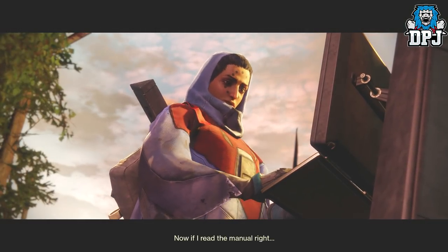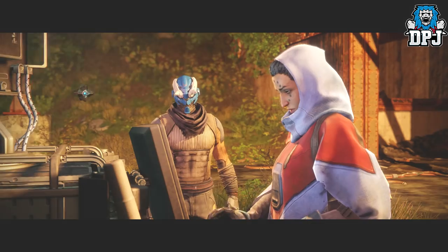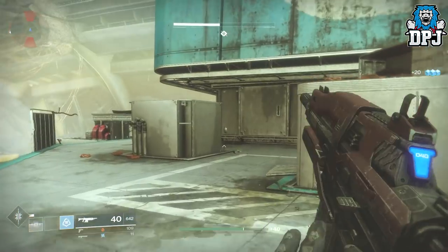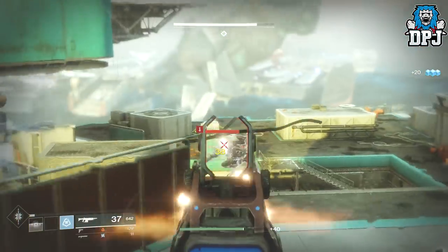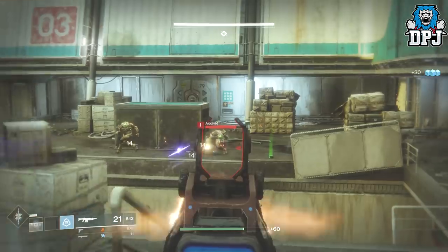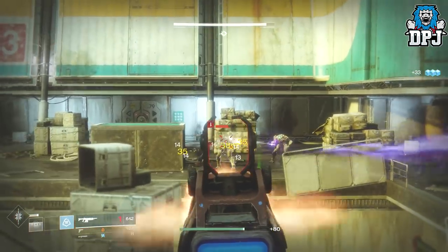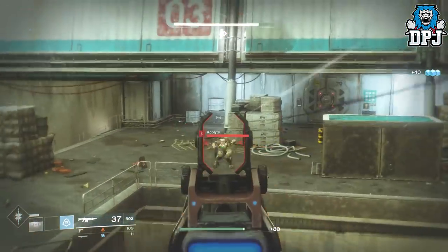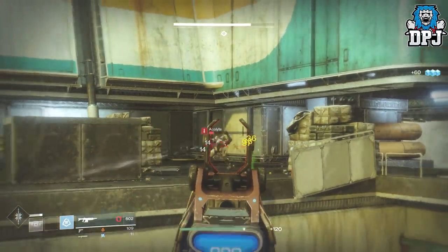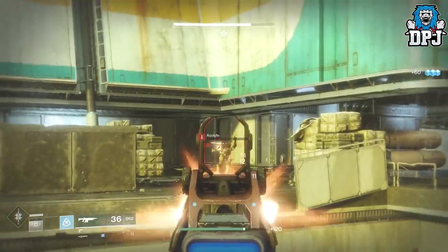Your next objective is to travel to Titan and locate Zavala — this is called Hope. Upon landing on Titan you soon hear the voice of Zavala, who is accompanied by Commander Sloane, who tells you they have a counter-offensive to plan but need the stations on Titan back up and running. That's where you come in — you have to clear out Titan of the Hive.